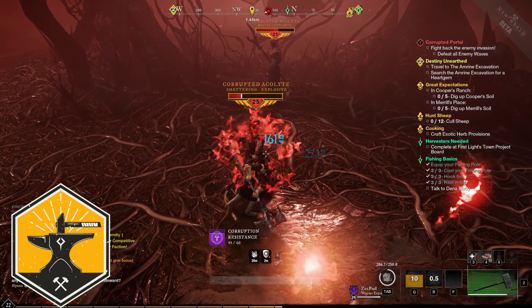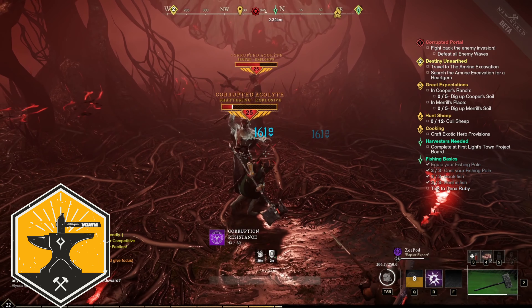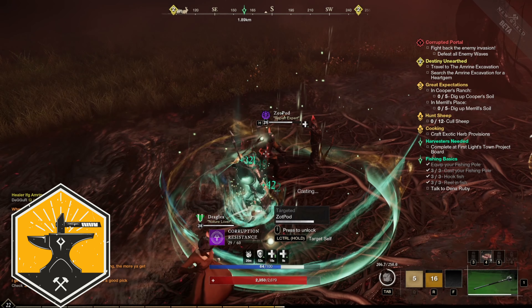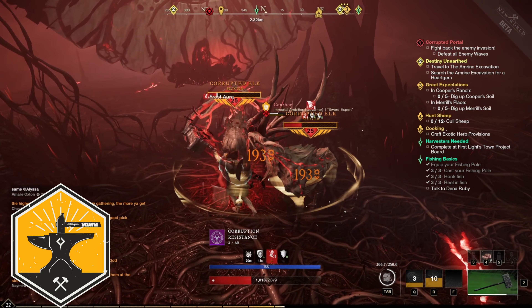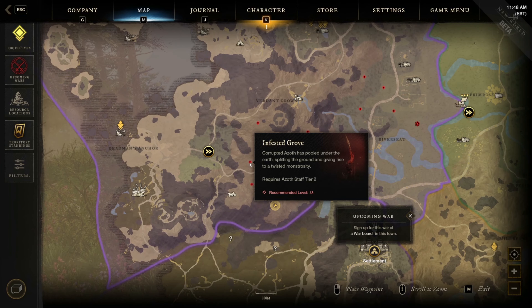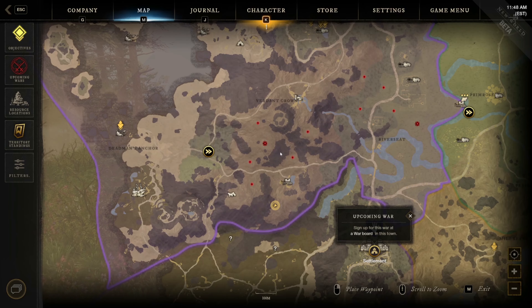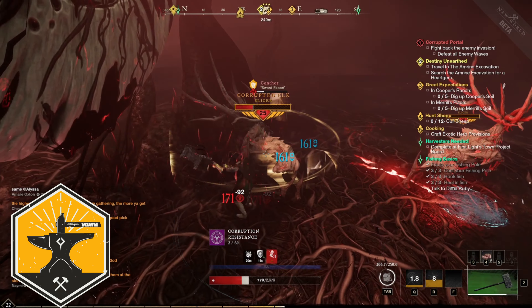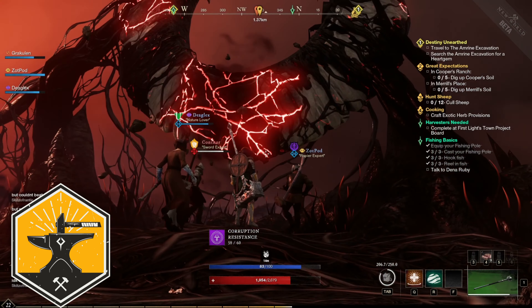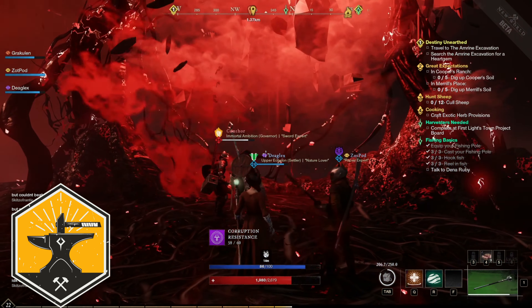The best way to grind out Azoth is by closing corrupted breaches. Once you're in your 20s and have earned your Azoth staff, start closing these breaches. You'll find them all throughout the map — they're little red dots and they are prevalent during invasions. You'll earn all the Azoth you need; this is by far the fastest and most efficient way to earn Azoth.